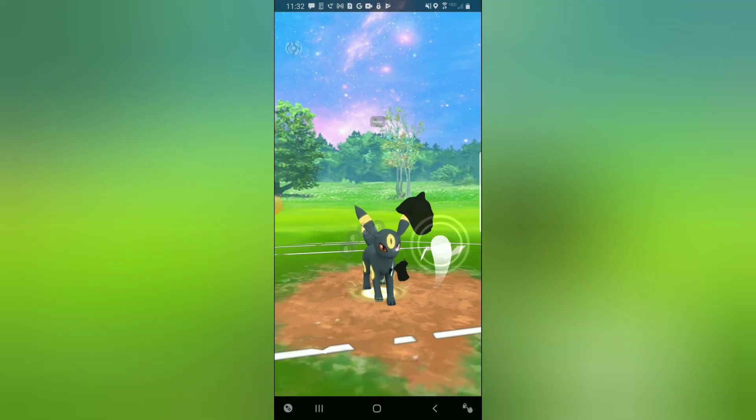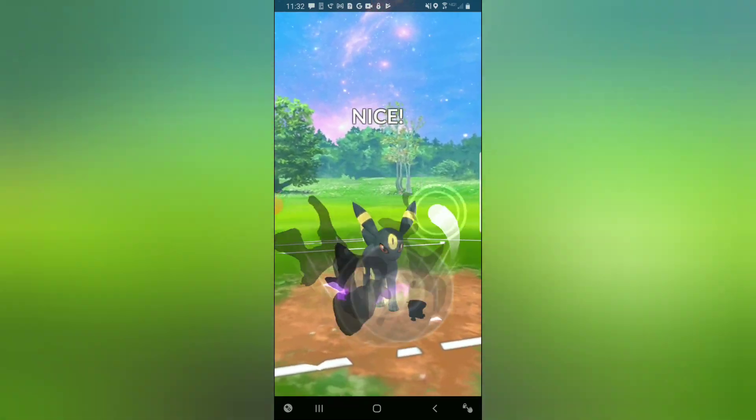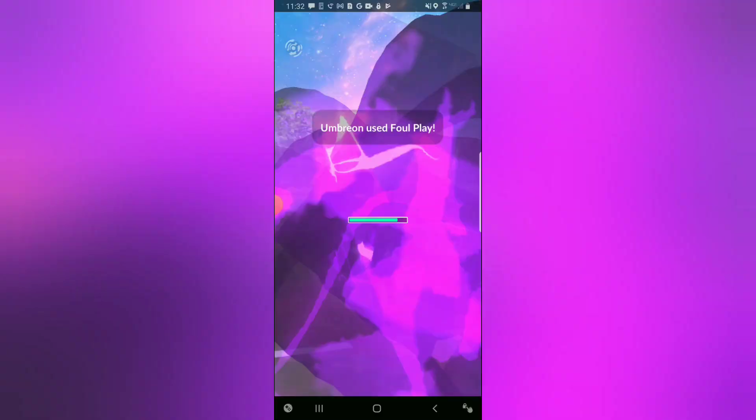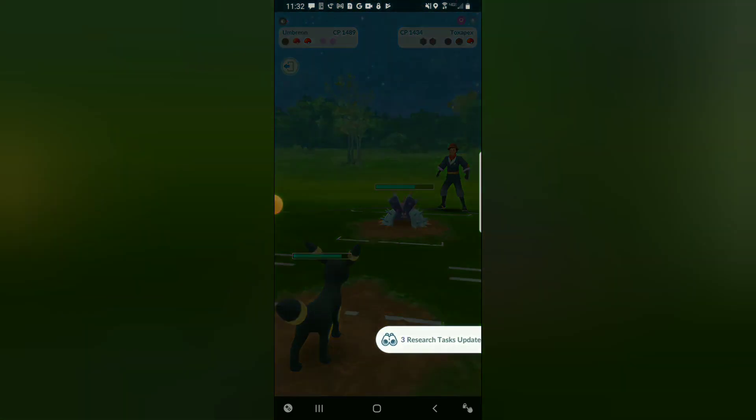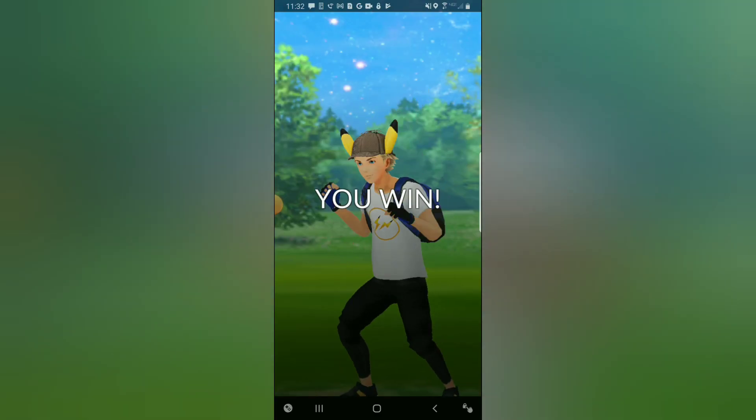We reach the Foul Play — Foul Play is going to do some nice chip damage onto the Toxapex, but at this point we do have the two shields so we can shield up two Sludge Waves. My opponent surrenders and that is game, set and match.